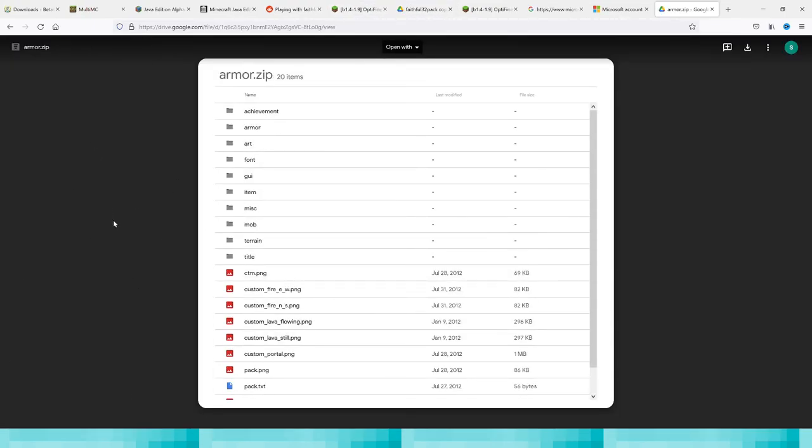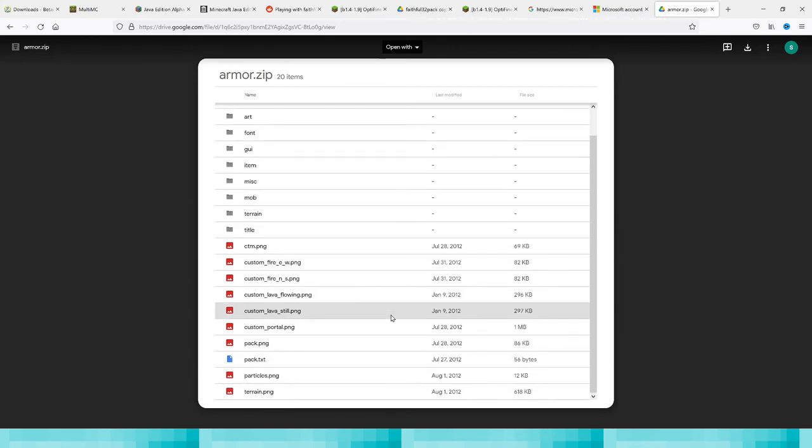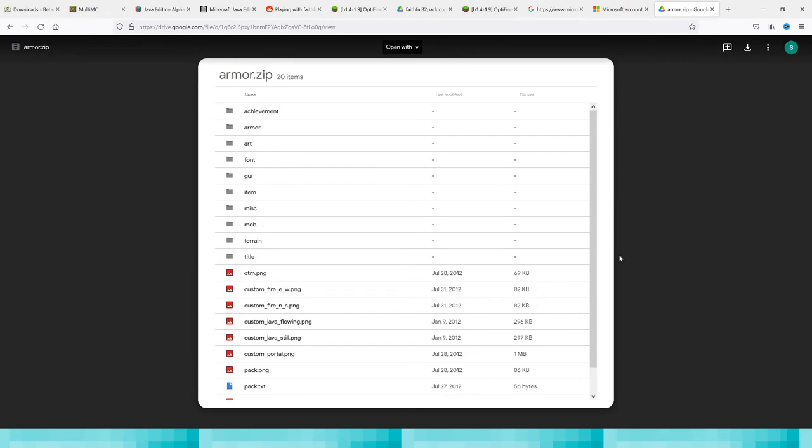After you download Optifine, also I'll request you to - just copy the link in the description of this video. You get this texture pack, for Minecraft Beta 1.8 to Minecraft 1.2, called Faithful 64, that will make Minecraft look a lot better. If you just download it normally, the text looks normal. We have the texture pack, we have Optifine, and now I'm going to show you the proxy right now, so we're all ready for a good Minecraft 1.1 experience.